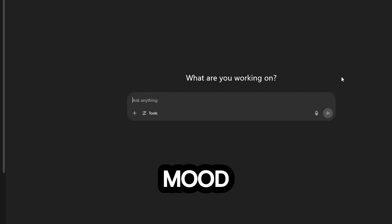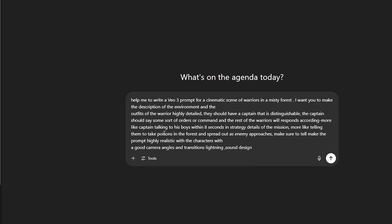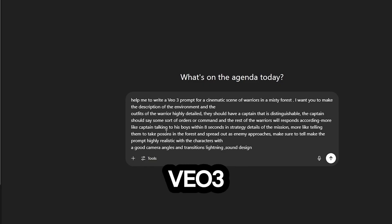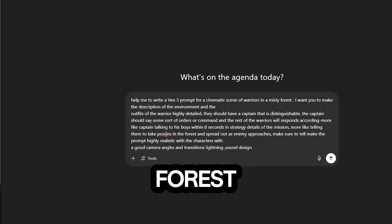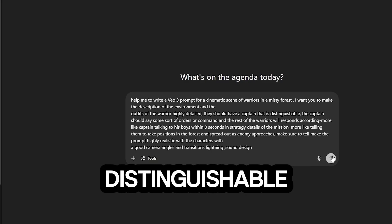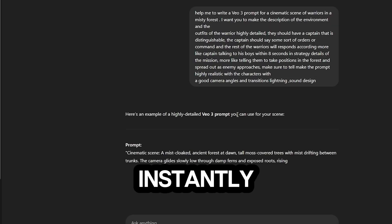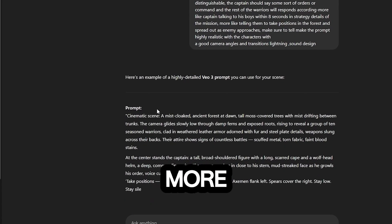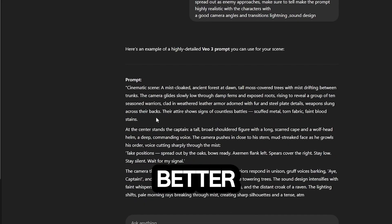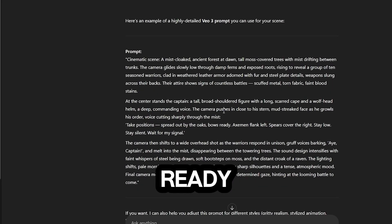All you have to do is tell ChatGPT what you're imagining — the scene, the characters, the mood, the action, every tiny detail. For example, you can say: 'Act as a prompt engineer and craft a detailed prompt for VO3. Help me write a VO3 prompt for a cinematic scene of warriors in a misty forest. I want the description of the environment and the outfits of the warrior to be highly detailed, and they should have a captain that is distinguishable.' ChatGPT will give you a rich, structured prompt that VO3 can understand instantly. The key here is precision — the more specific your words, the better the output. This is where your prompting skills matter the most. Once you have a solid prompt, you're ready for the next step.